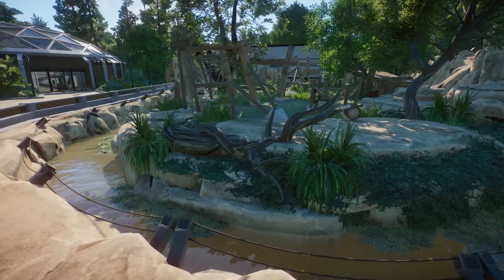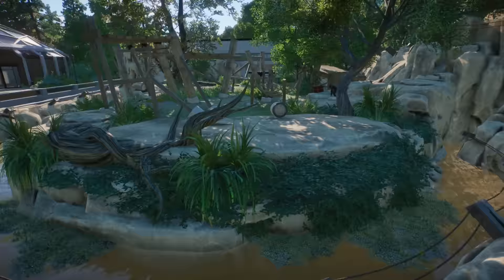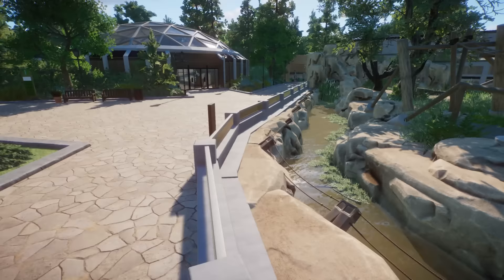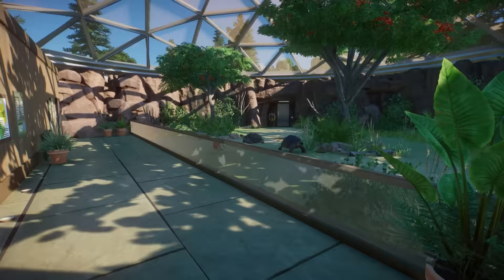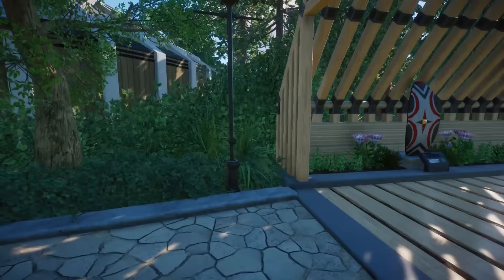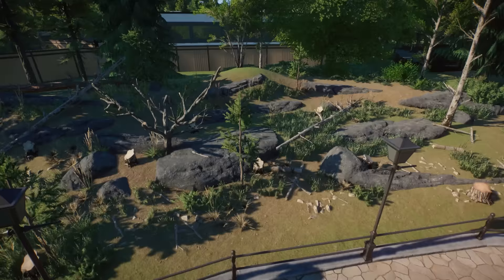Look how beautiful the climbing frames here are. Also love these fence pieces to make sure they're not climbing up — what is it? I think it's chimpanzees. I love how you use these branches from the Twilight Pack. Oh — I didn't know they move so much! It's a bit odd — I guess Frontier wanted to give them a spooky vibe. The rock work and stuff all looks so good in here.